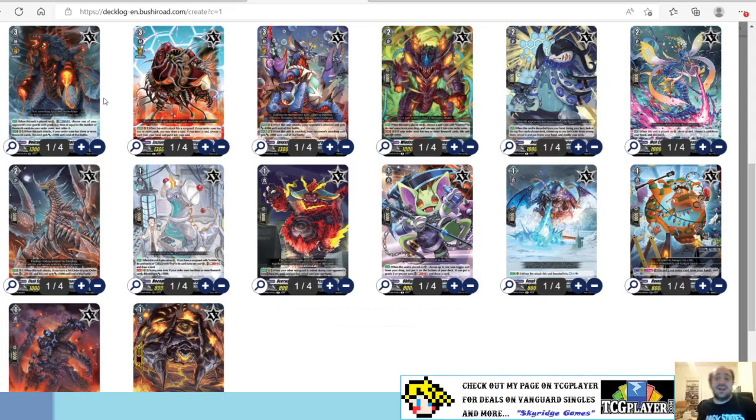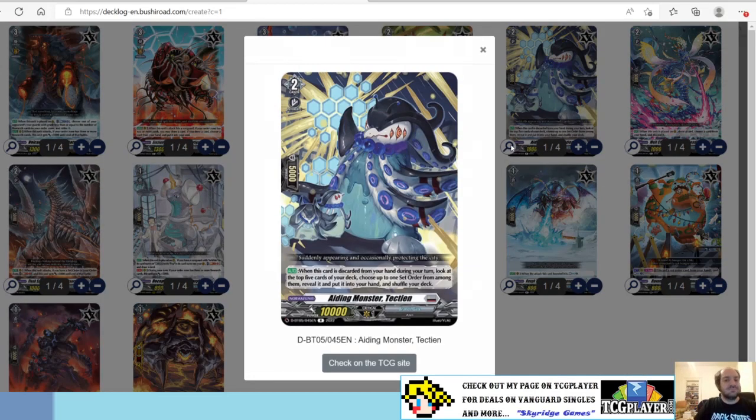One of the cool things about Arcade is it turns a bunch of staples that we already had into cards that matter. You guys remember this penguin? That adds consistency. You will get two orders off your ride line, but you want a third, so this gives you your third potentially. Or if you have more research orders or other set orders, he gives you the ability to set stuff.